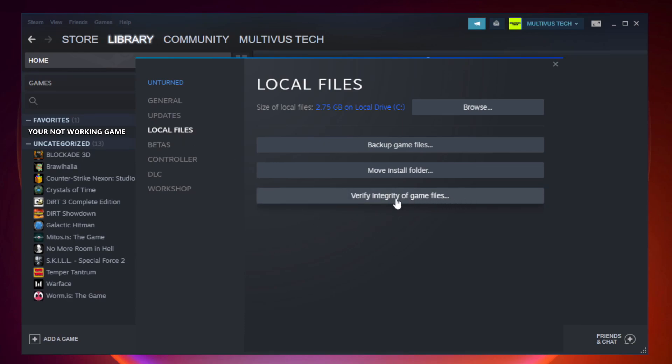Click verify integrity of game files and wait for it to complete. After it is complete, click browse.